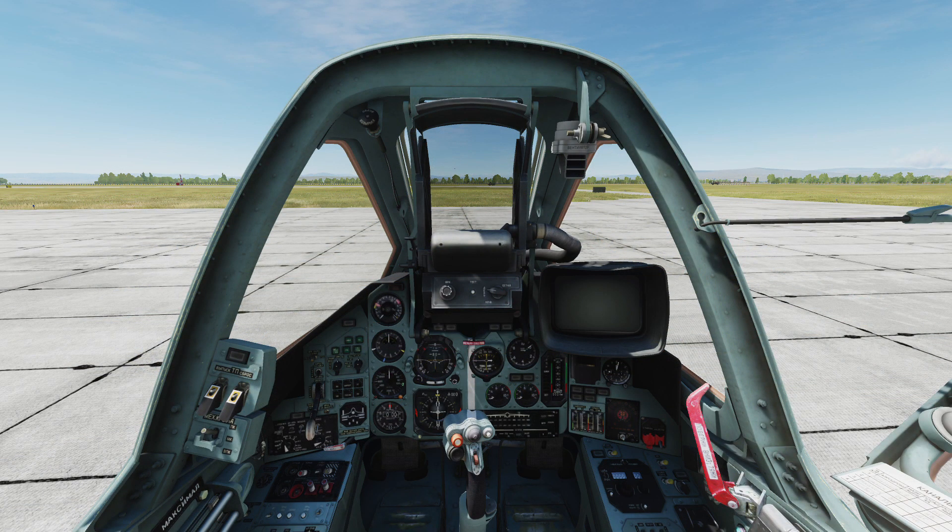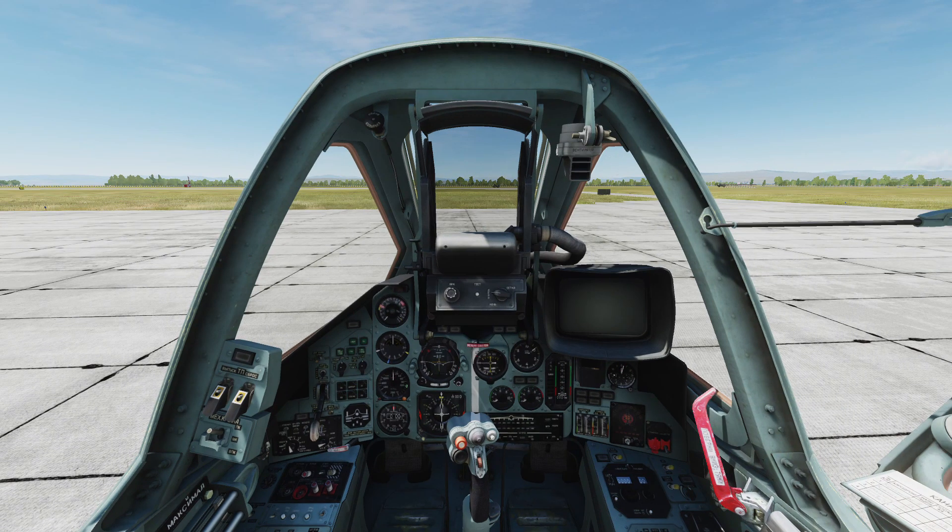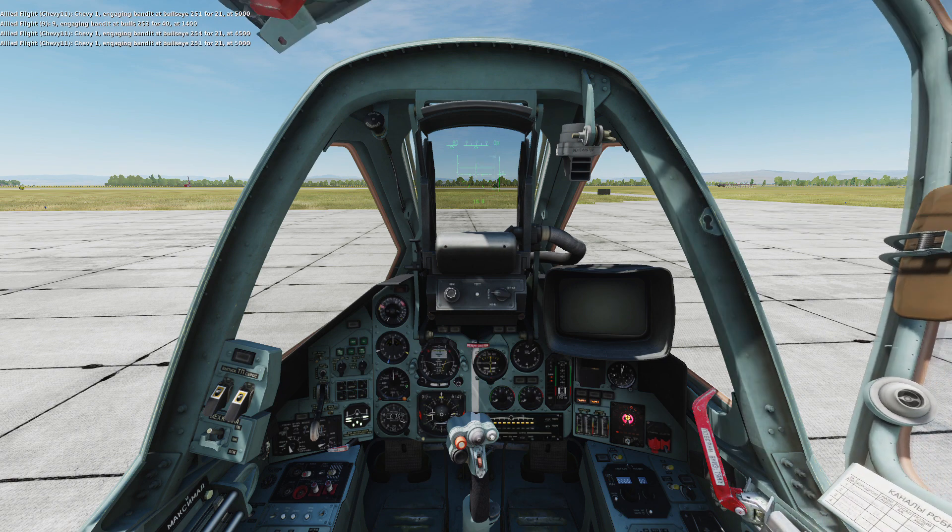Even though there is an abstraction layer in this plane — so you press a keyboard shortcut and the virtual pilot presses the physical switches — it's still quite a deep simulation. We press Right Shift and L to switch on the plane's electrics, and that noise you hear is the radar warning system.